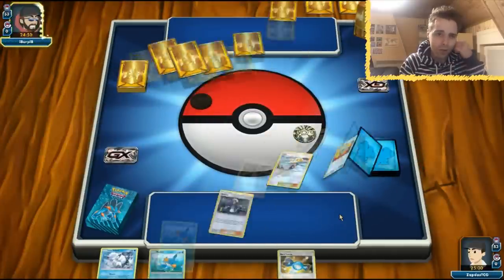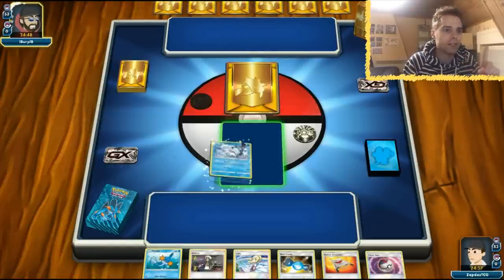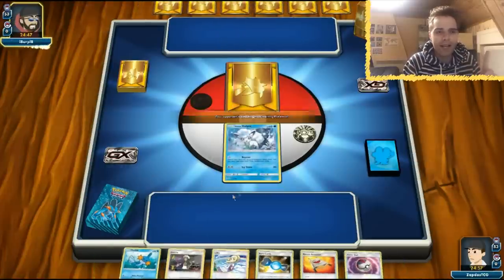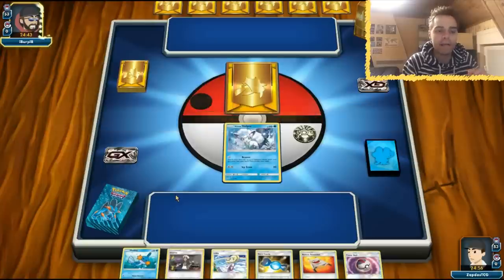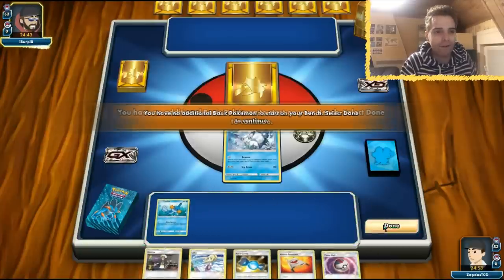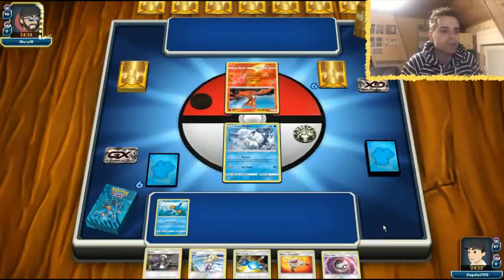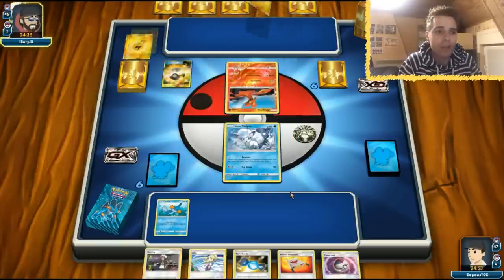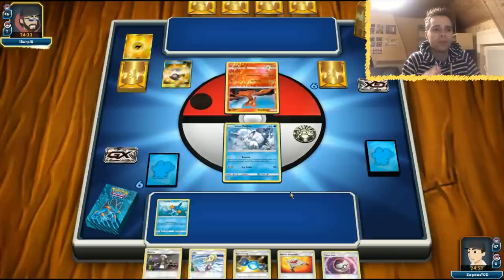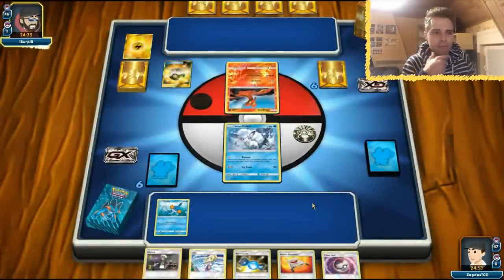The opponent can go first, which is not good for us because we are a total setup deck. But the good news is we start with Vulpix. Going second and starting with Vulpix means we immediately have access to the free attack Beacon. We don't run Energy, so we're definitely going to use that attack and get those cards in hand. We even have Lillie in the opening hand, so I'll smack Lillie down, draw cards, and then use Timer Ball. Slugma shows up as a draw support with two Lightning Energies — maybe a Zeraora GX build.